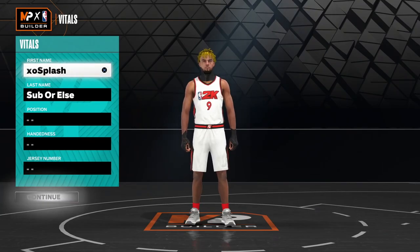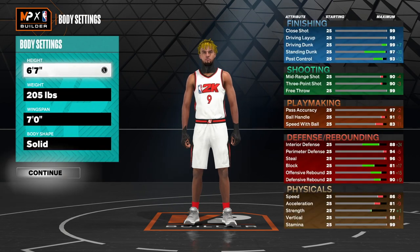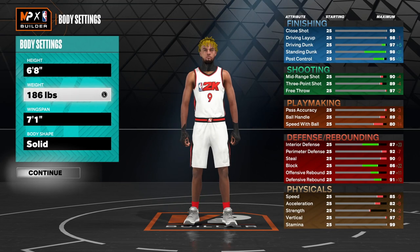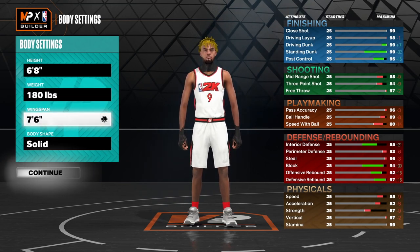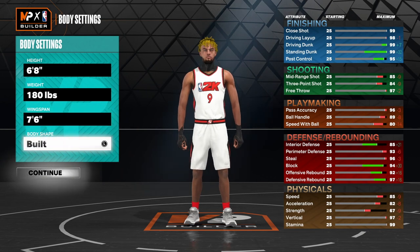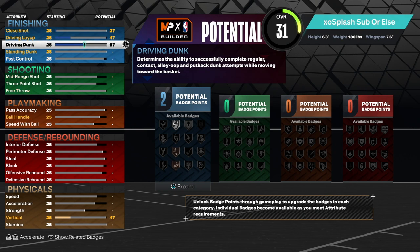For the vitals, the position of this build is point guard — that's preference — and jersey number does not matter. For the body settings, the height is 6'8". Lower the weight all the way to 180, max the wingspan all the way to 7'6", and the body shape is preference but I normally make my players compact.